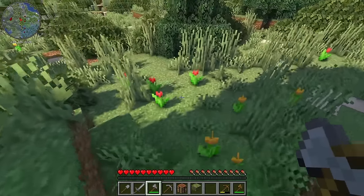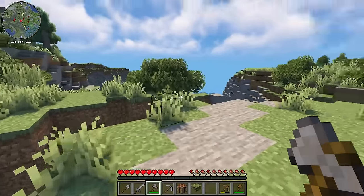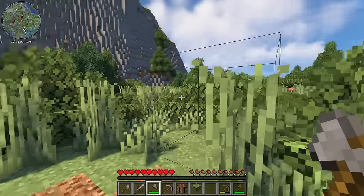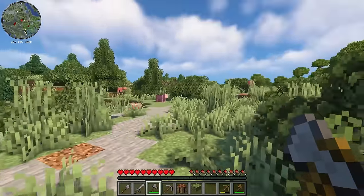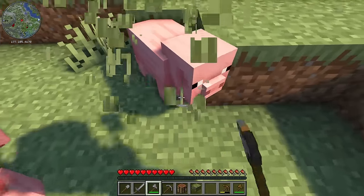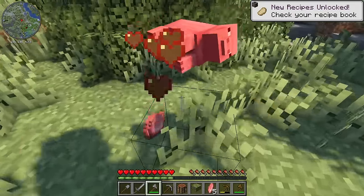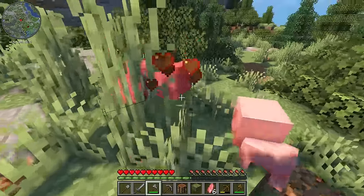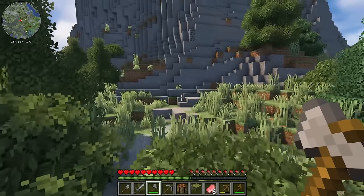Those are usually the starting things I worry about most — you need light so mobs don't spawn, food so we don't starve, and a bed to sleep through the night because the night can be the most dangerous part. It looks like there's coal and iron over there, which is perfect. This biome is very shrubby — I love it, it's so cute. There's some food over here — oh no, not the baby pig. I feel bad, but I need this food. I also see a sheep, and I'd like to take its wool with shears rather than kill it.